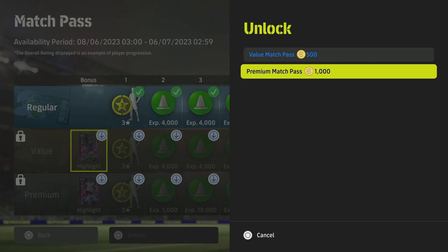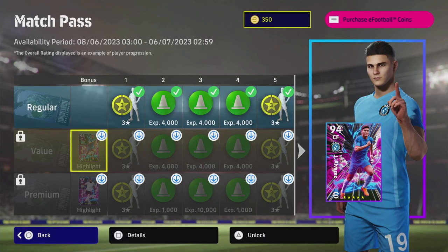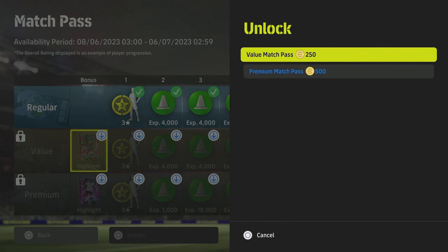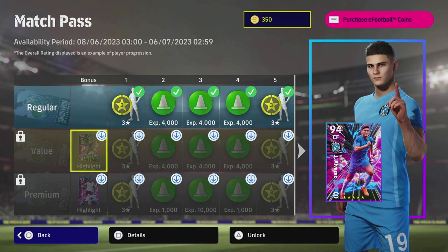If you have never unlocked a Match Pass before, as I'll show you on another account, you can unlock it at a special value price. The value Match Pass costs 250 and the premium is 500. To put it simply, if you are a newcomer to the game or you haven't got a Match Pass yet, you get a 50% discount off your first Match Pass unlock.